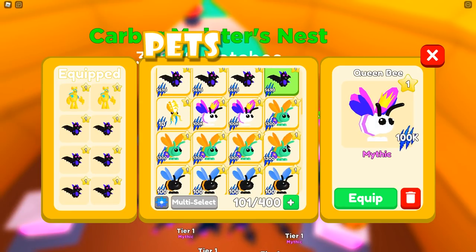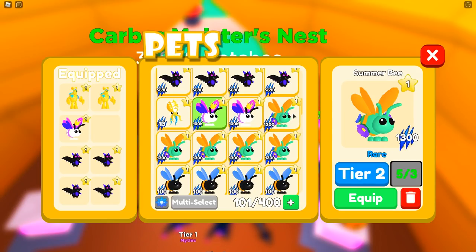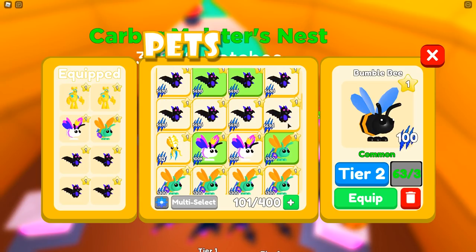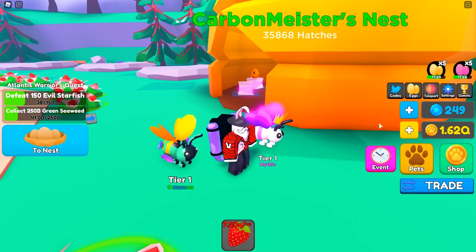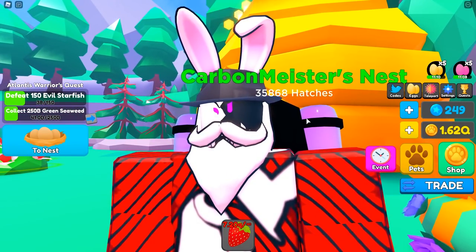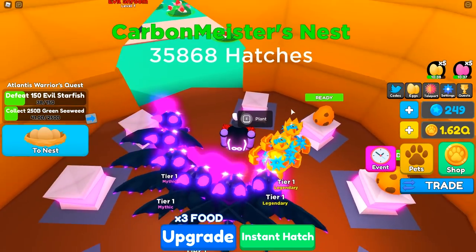Let me check the pets we've hatched so far and turn auto delete back on. The mythic does 100k damage — not too crazy, but definitely super useful for those just starting out. The Summer Bee rare does 1,300. The common only does 100, but this event is more intended for new players and 100k is really impressive if you're just jumping into the game. The mythic looks really good — the rare has little flowers on it, but we really want that secret.